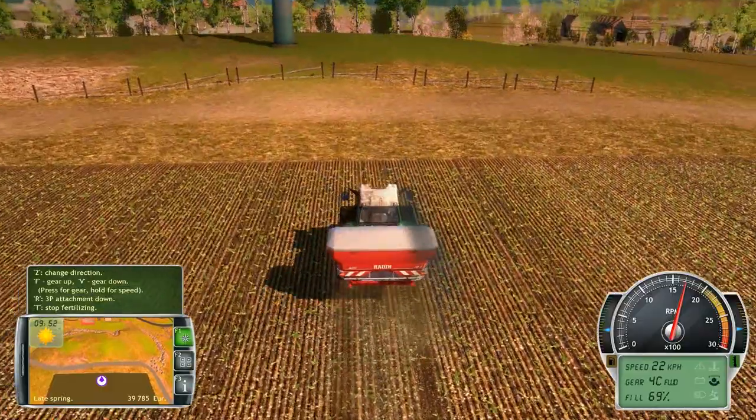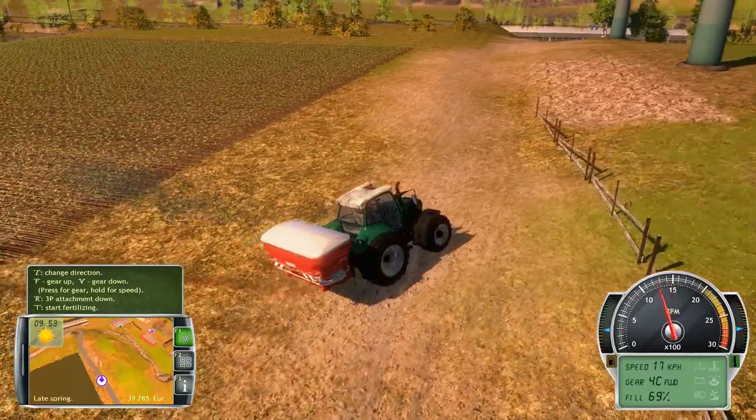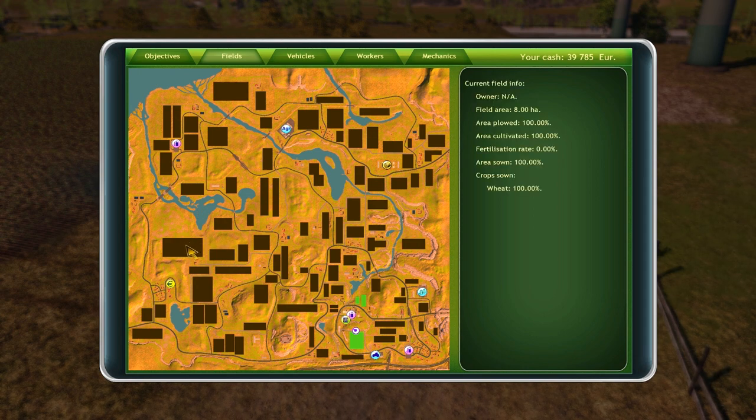We've got three of the windmills going. Looking at the map — I wouldn't say this is one of the biggest fields, but it's fairly good-sized compared to the ones around us. There are a couple really big ones way out here: eight, seven, four, five, and three. This one over here is only 0.6, and this one's 0.3 — pretty small field there.